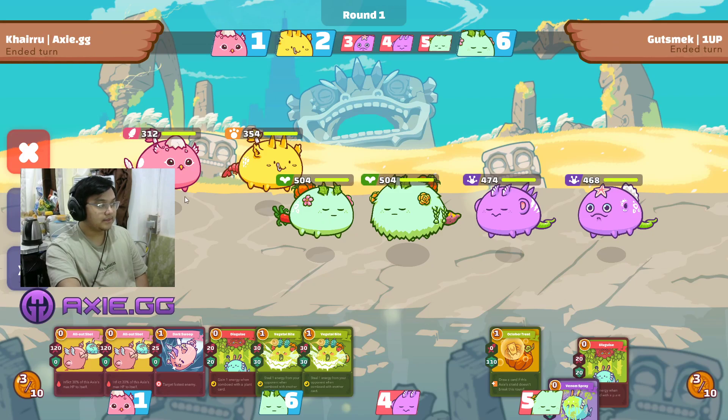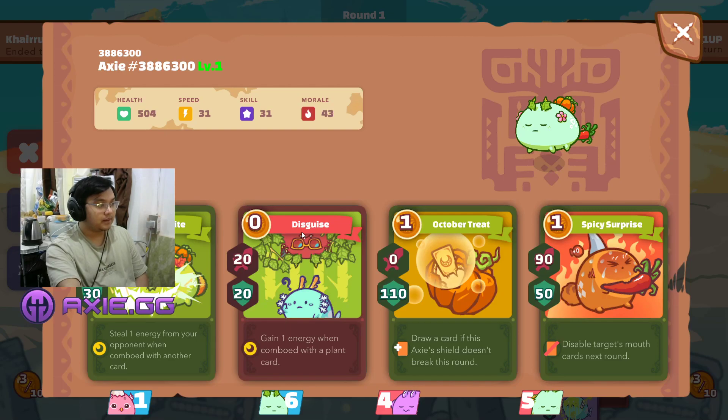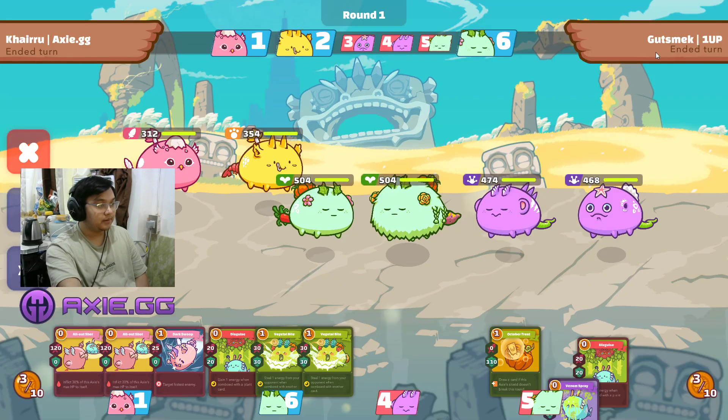Since my lineup needs some energy game, I have a Leaf Bug tank that has Spicy Surprise, Vegetable Bite, and Pumpkin. I'm up against Guts Mech from 1-up. People from 1-up generally have poison comps right now.